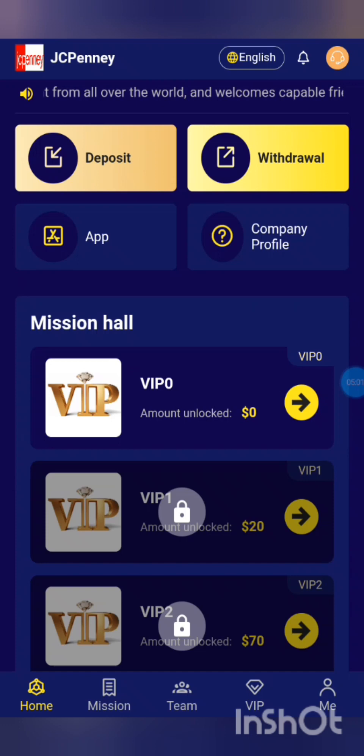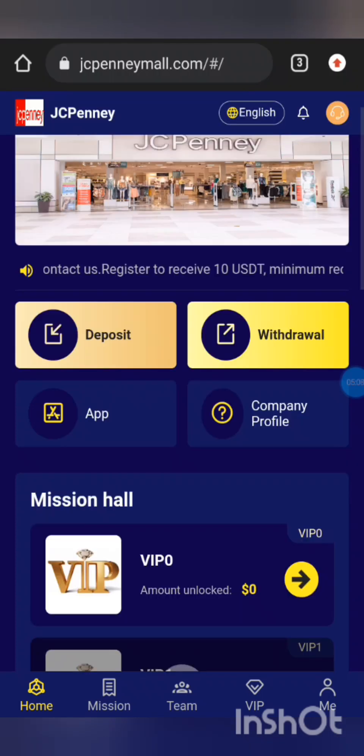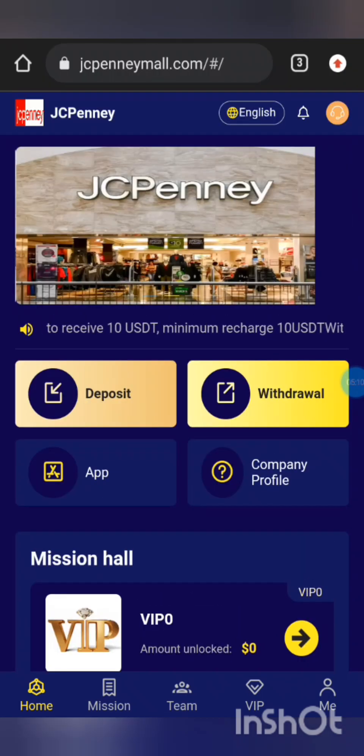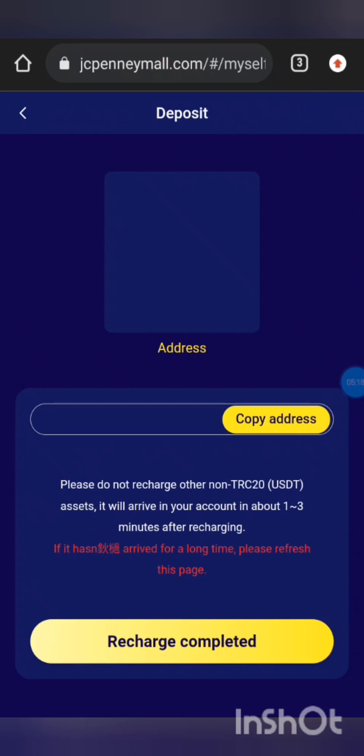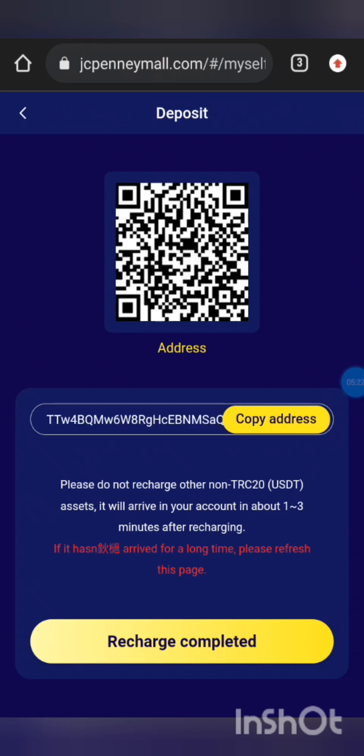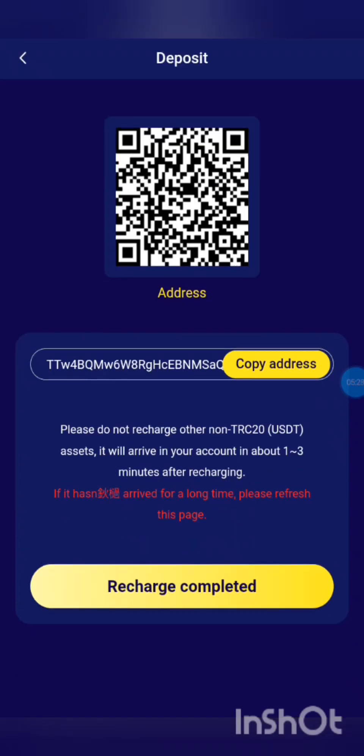VIP 1 you unlock with 20 USDT. VIP 2 you unlock with 70 USDT, and then you'll be getting $12 per day. That is the list of VIPs — you can see the amount of money you need to unlock each VIP.